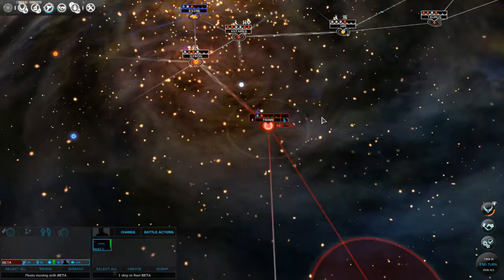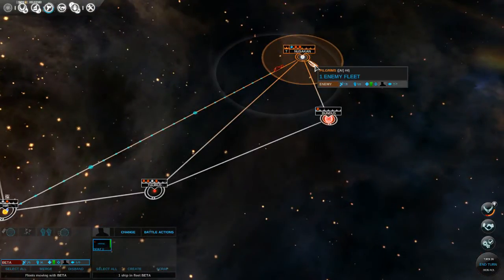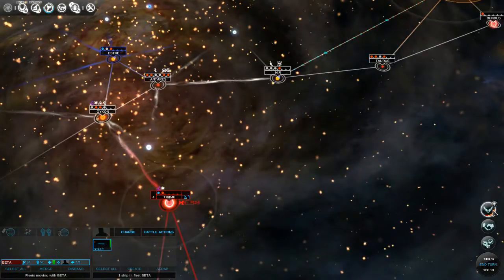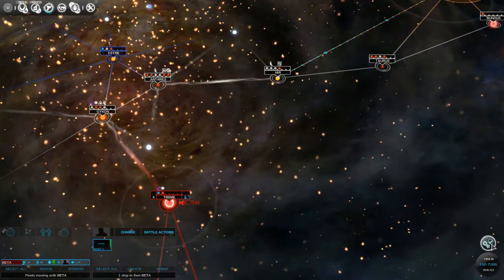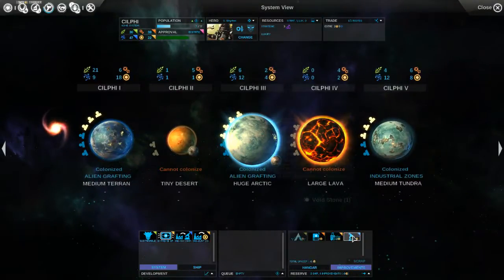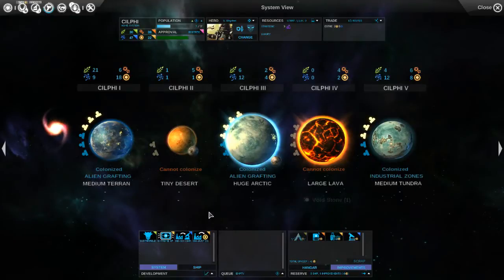I think what I'm going to do is try to get two of my missile ships going and then attack them and see if I can take over that planet - I think that might be a good strategy. We had our first contact message there. We finished our public-private partnerships on Sylphi, which was a system improvement that increased our science per person on all our planets, so that's great. We get an extra plus seven science, which is excellent for our research.